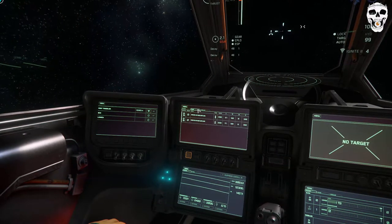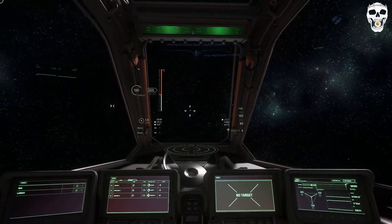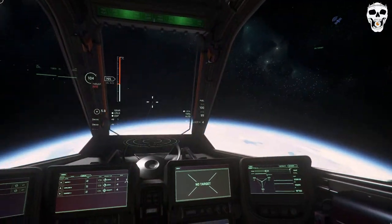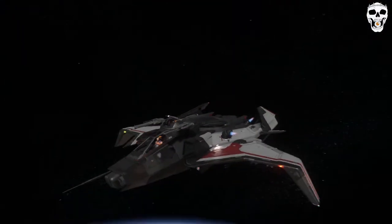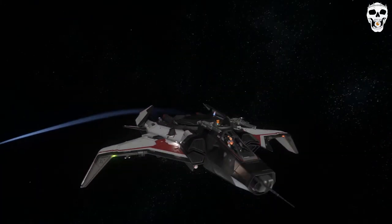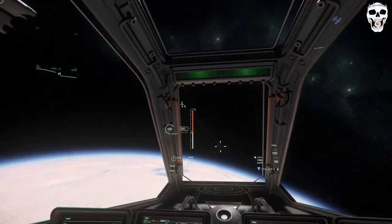For weapons, I've got two Mantis size-two gatlings. And yes, it is a bomber, so you get eight size-two missiles and four size-five missiles — that's substantial for a light bomber. It looks kind of cool, a little silly to me. It's like an animal — it's got dog ears right above the cockpit. It's probably gonna be super annoying when you fire them.